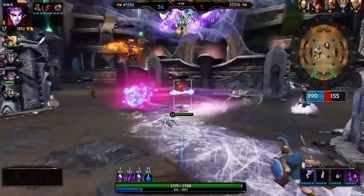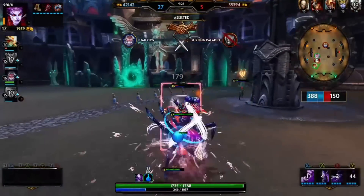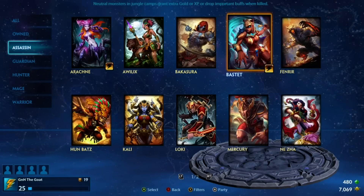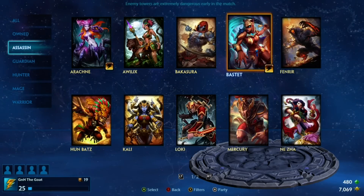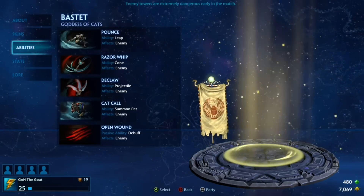Here are the two types. One type uses abilities like a mage — cast them, do a whole bunch of damage, all your abilities are burnt up and you're done. The other type is more like a hunter. You're going to activate those abilities to get in and get out, but all your damage is going to come from your basic attacks.